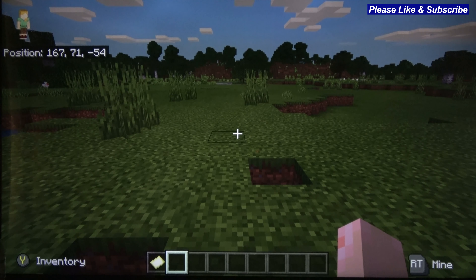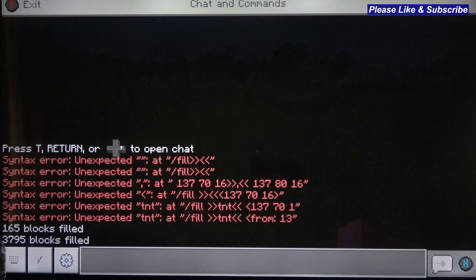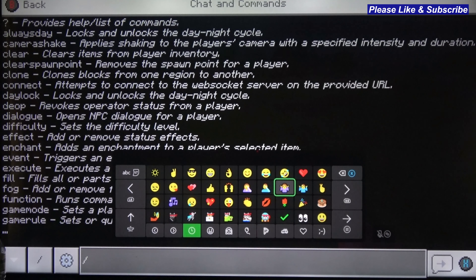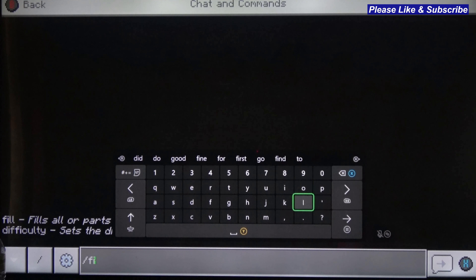Now you're going to hit right on your D-pad, and that's going to bring up where you're going to type in your command. What we've got to do is hit the backslash here, then write in 'fill' — F-I-L-L.